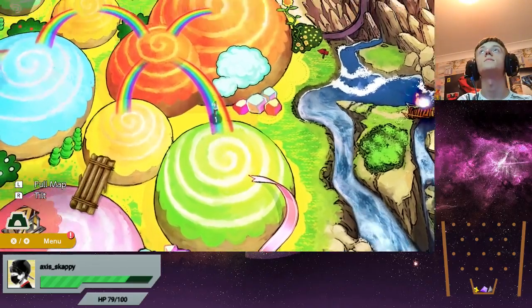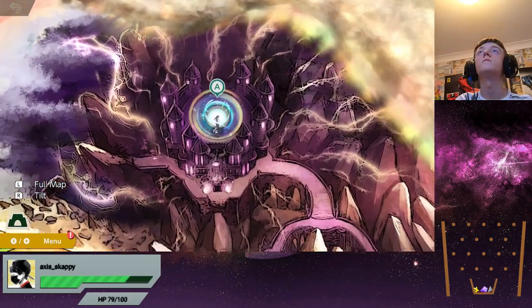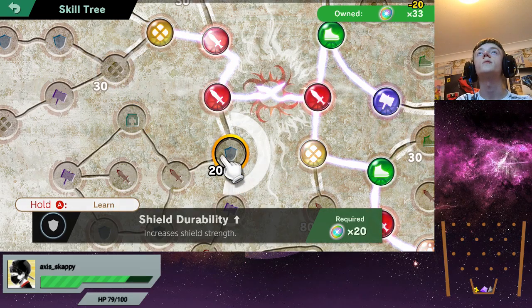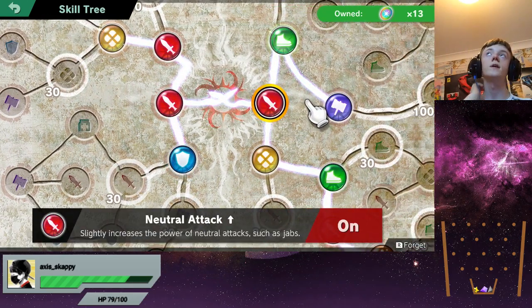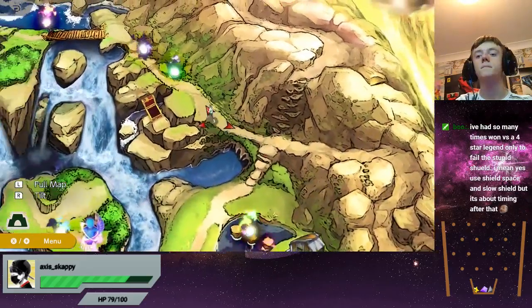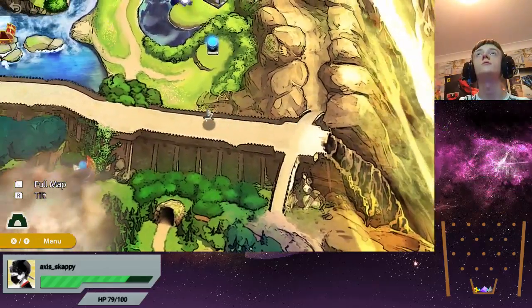Okay, so we completed those spirits. I've got the dojo but I'm not going to go there just yet. Let me do the skill tree — how many do I have? 33. Transformation duration doesn't seem amazing. Battering item is going to be good for the ore club — that's going to be really good. Maybe this is the reason why it's easier in World of Light: because of the skill tree. I think I used a shield spacer and I still failed an ace shield — it is annoying.